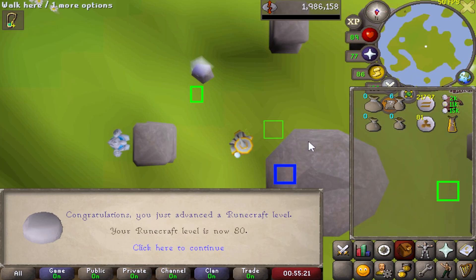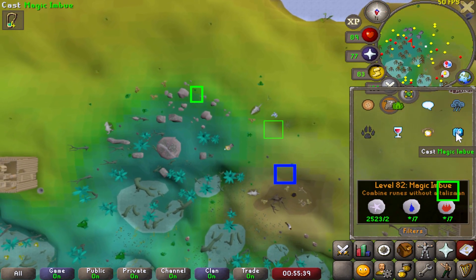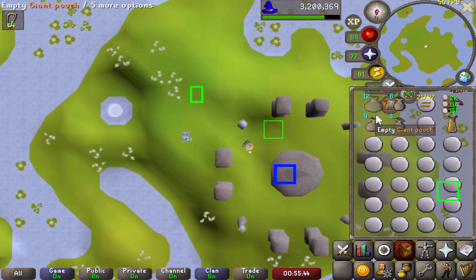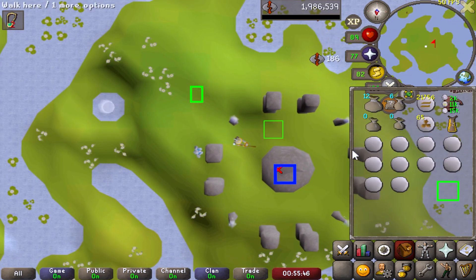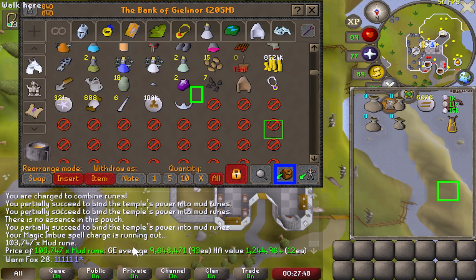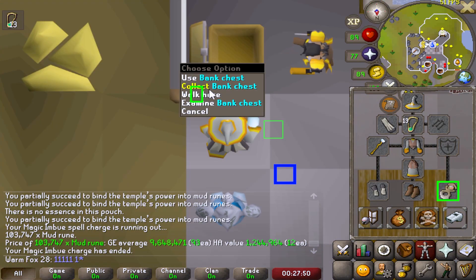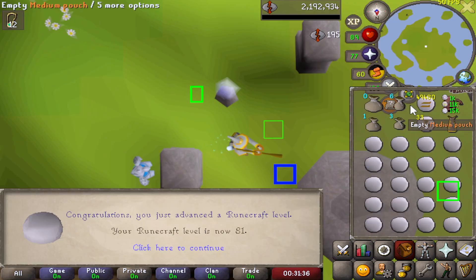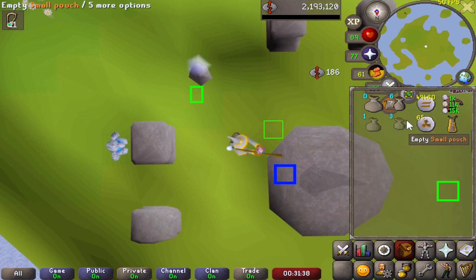There is 80 runecrafting. I really want the colossal pouch because once we get that the XP rates are going to be really nice. We're now up to over 100k mud runes which is 9.6 mil, so we're nearly at 10 mil in mud runes. The pure essence is buying - we've got 481k. 81 runecrafting.